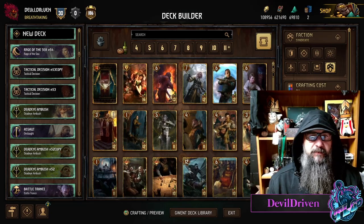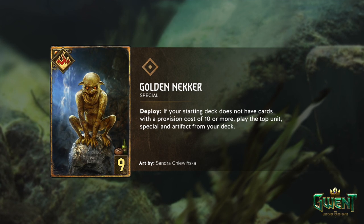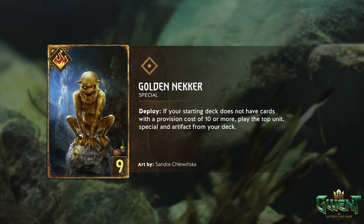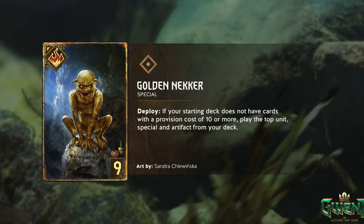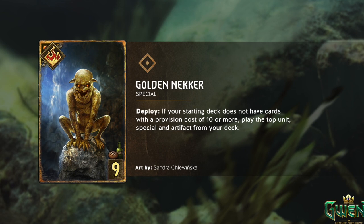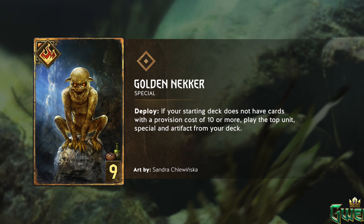First one up for sure: Golden Necker. I'm super excited about this one. He's a special card — kind of strange — but deploy: if your starting deck does not have cards with a provision cost of 10 or more, play the top unit, special, and artifact from your deck. So you can — Yan, is he under this? How many provisions is Yan? 10? No, you can't.